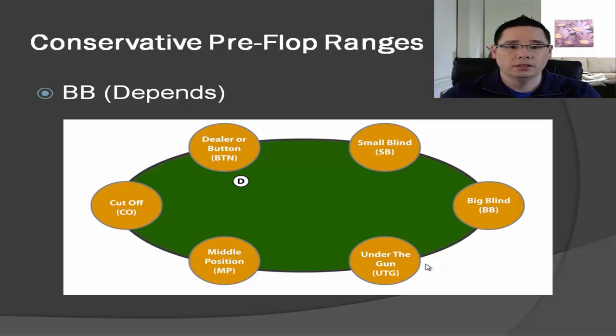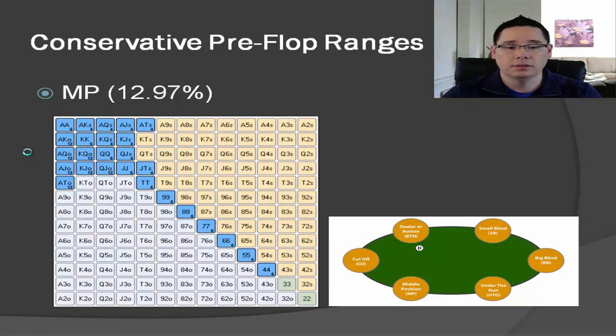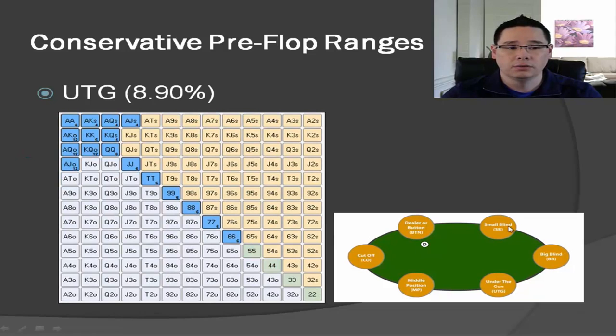That is pretty much the conclusion covering everything about the big blind, small blind, button, cutoff, middle position, and under the gun for all of our pre-flop opening ranges. In the next lecture I'm going to pull up the Equilab software and show you how to plug those numbers in and save them so you can use that as a reference point when you're playing.